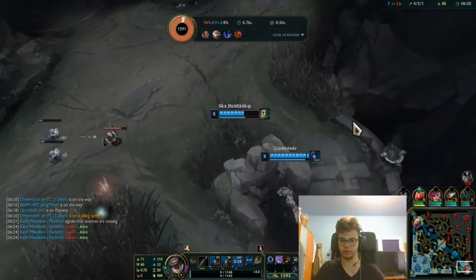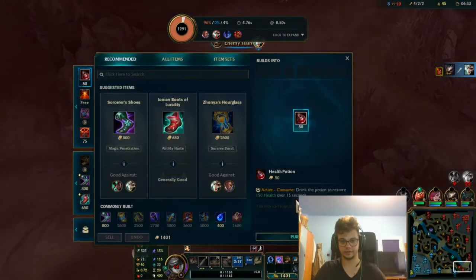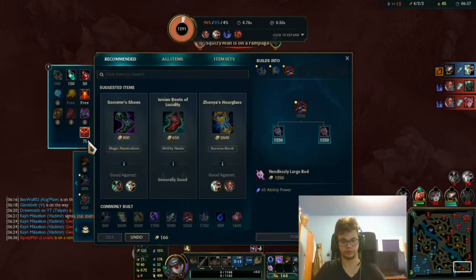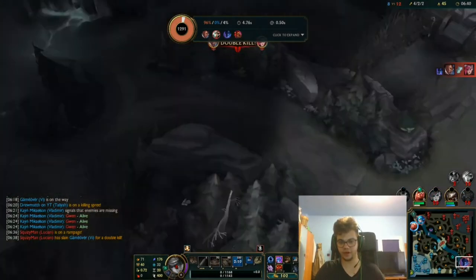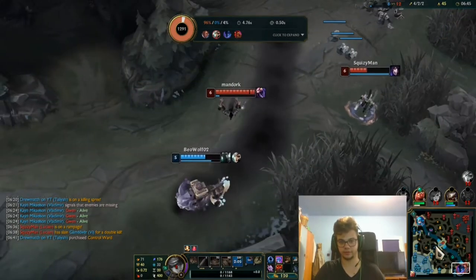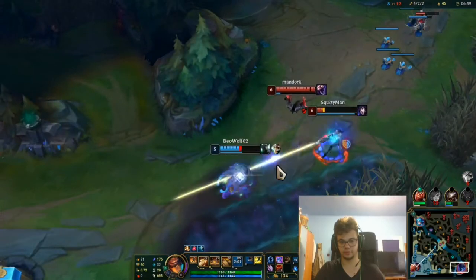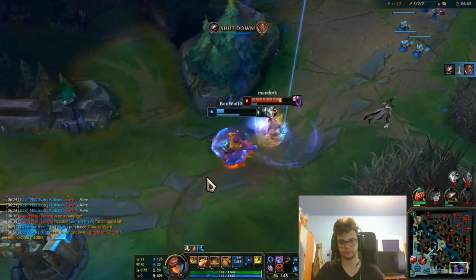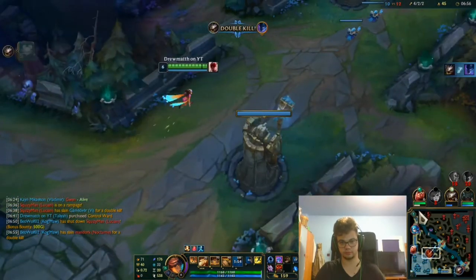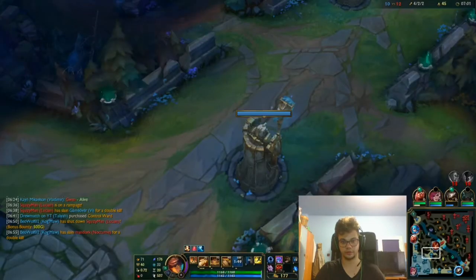Did Kog'Maw just take on that world — wait, a Riven? Apparently she won. Kog'Maw won, sorry. But I have frame drops, why is this? I cannot play a game if I have frame drops. Why is the Riven appearing there? Broken. Can I close something so that I don't have frame drops anymore? I don't think so.